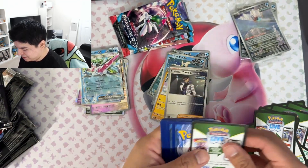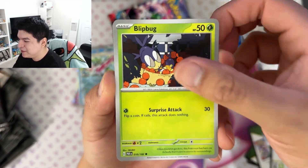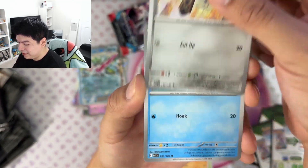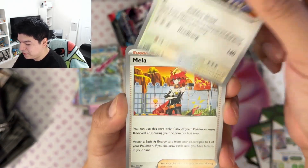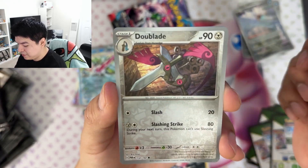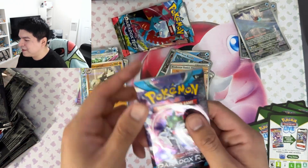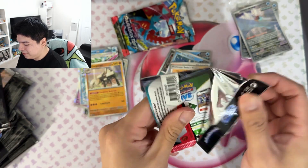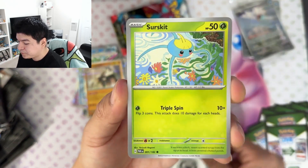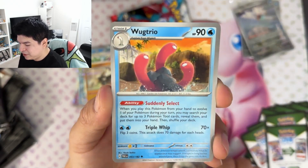Yeah, I didn't think these would come in today. Like I said, I looked at the order update and it said it didn't exist or whatever — had to contact customer service, couldn't find it anywhere. Oh, I like this Wattrel under the leaf art — it's raining. Nice little horse art too, pretty cool. We get a Professor's Research, a Vitality Band, a Do-Blade, and another Garganacl. I feel like Garganacl was in a couple of sets ago too.